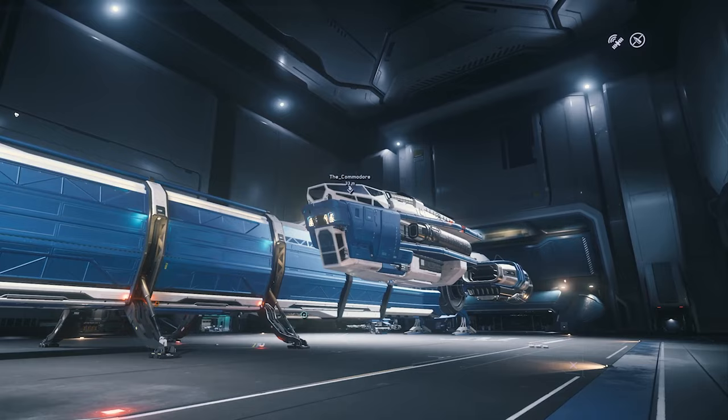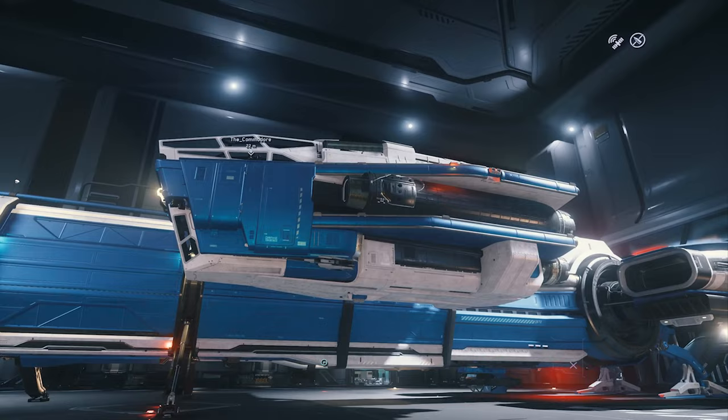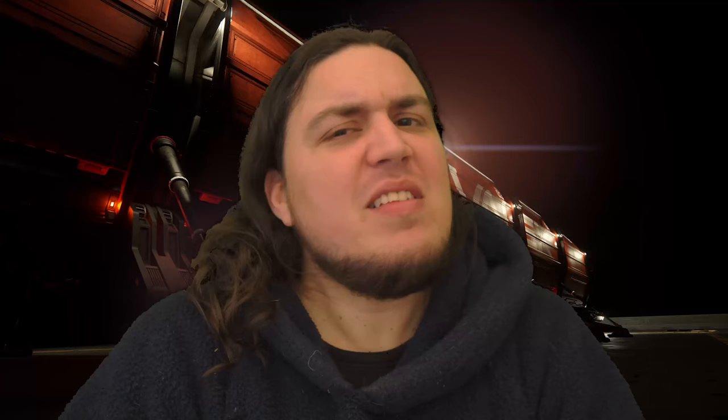Another absolutely amazing feature of the Caterpillar is that the command pod on the side can detach. When you need to get away faster, you detach it and it becomes like a Herald, but just a little bit bigger. In the lore there are stories of them racing the pods, or detaching it to move the body of another Caterpillar somewhere else.